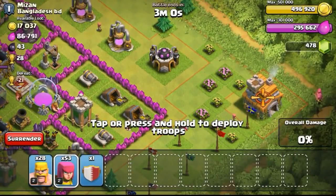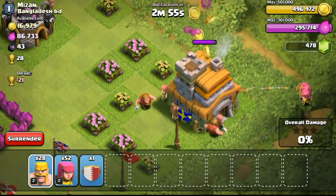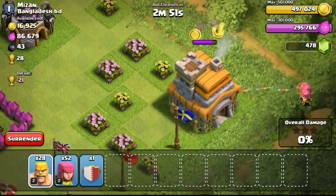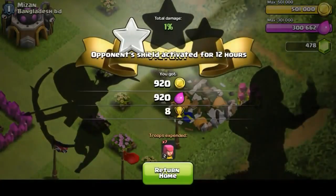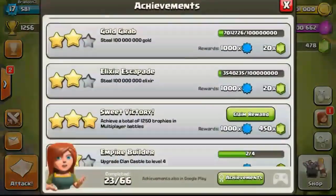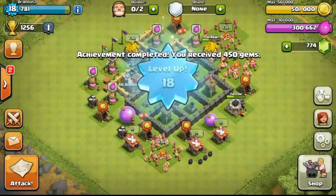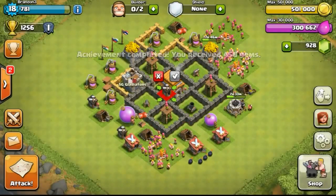Once I see the words 'opponent shield has been activated,' I just end the battle. I found more exposed town halls and kept sniping them, as I was really trying to push my trophies to reach 1,250. After pushing and sniping and gaining trophies for a couple of hours, I managed to get to 1,256 trophies and unlocked the 450 gems, which we really need to get the third builder.